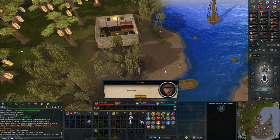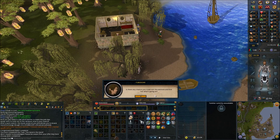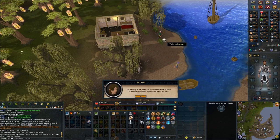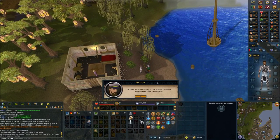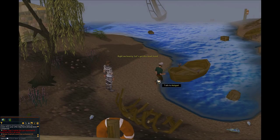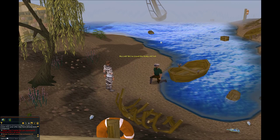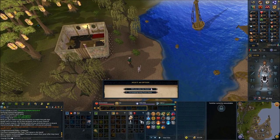Speak to Caroline. Then speak to Holgard. There's a short cutscene. Speak to Holgard again and select 'Will you take me there?'